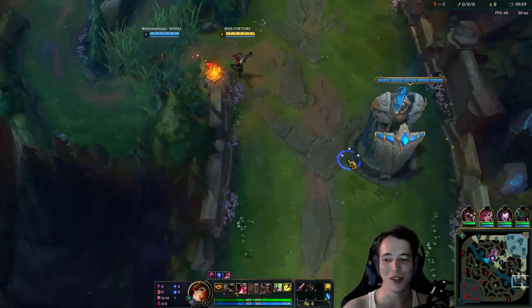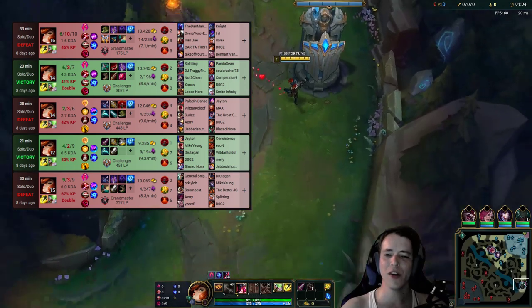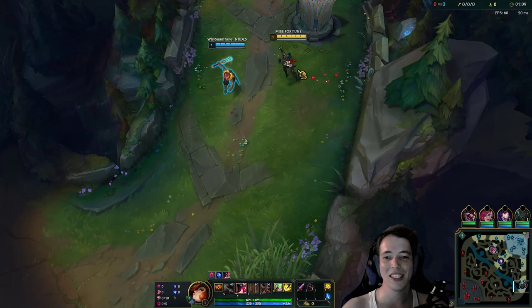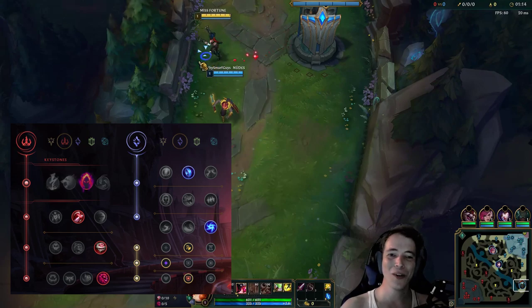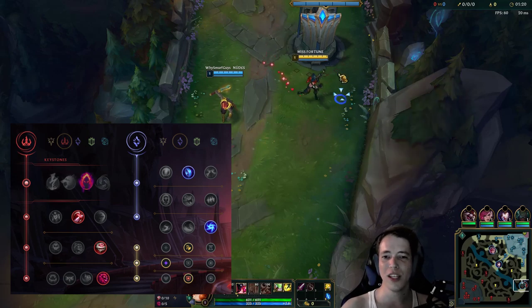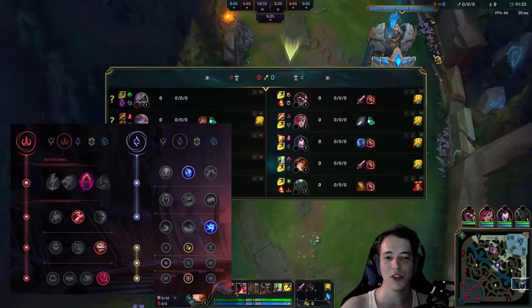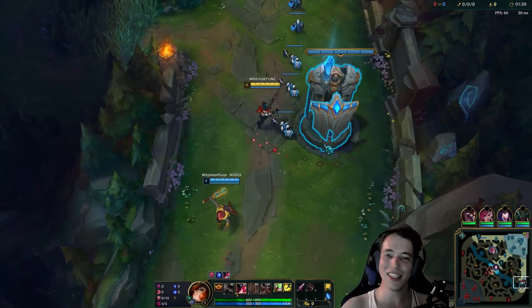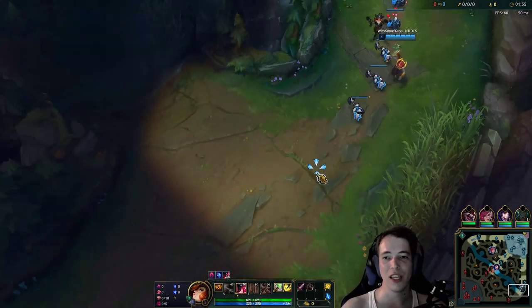If you want to see the entire climb to Diamond elo, click the subscribe button if you're new so you don't miss future episodes. Today I'm showing you a Challenger Misfortune build — a very old school, standard Dark Harvest build. Dark Harvest builds are always a little bittersweet because old Dark Harvest is gone, but the new version works better with your ultimate.